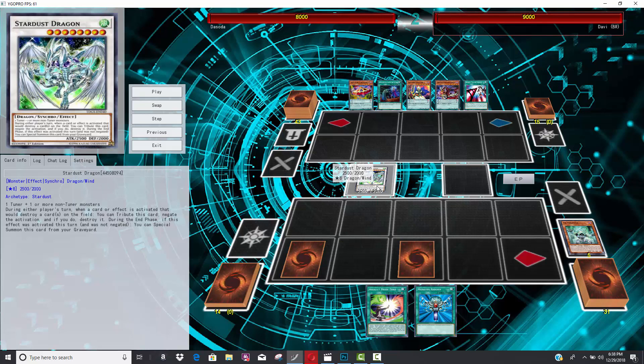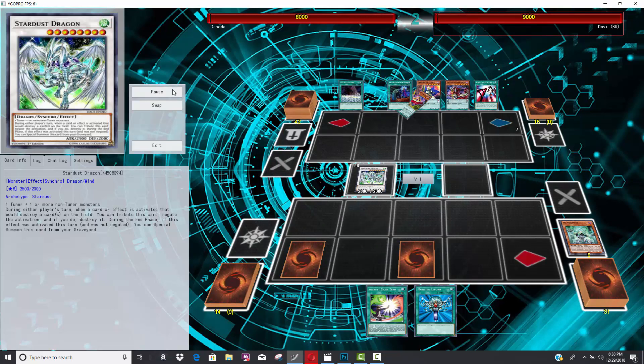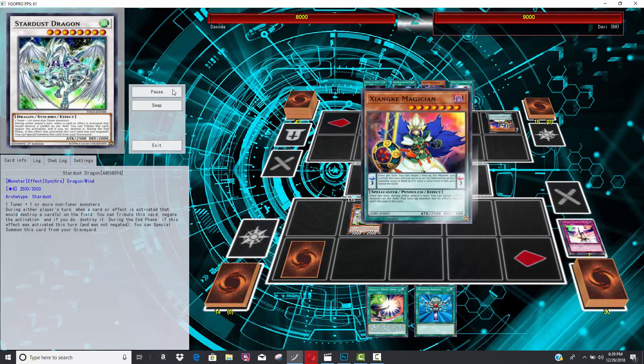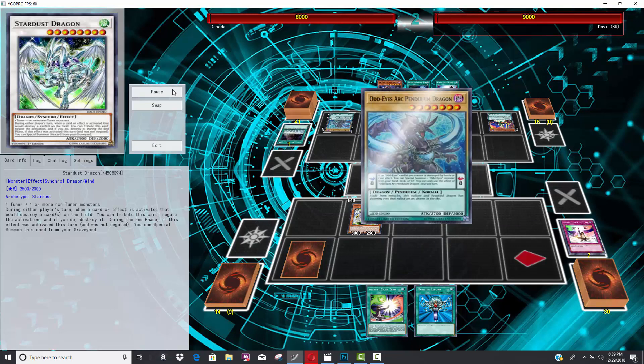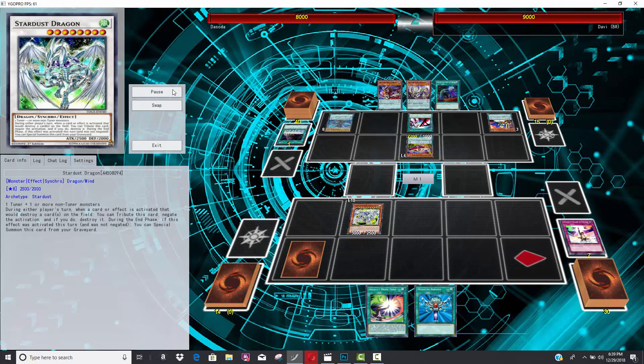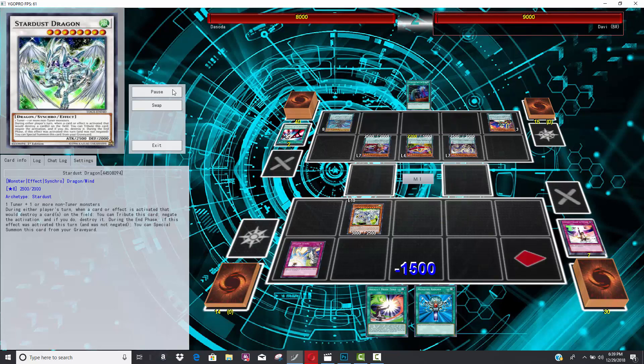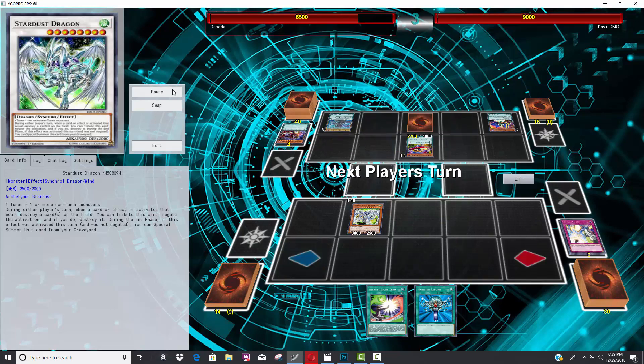He already has basically everything needed to summon a Stardust Assault off of one normal summon — it's just that easy now. I've said before, if you have a few interruptions against your opponent, I feel like even meta decks like Pendulums and Thunder Dragons you're generally going to beat. I feel like the magic number in Yu-Gi-Oh! has always been three — I picked that number from Salamangrates — three disruptions generally is enough.